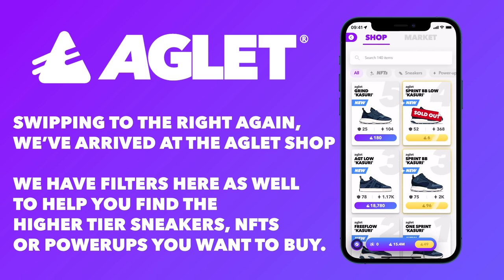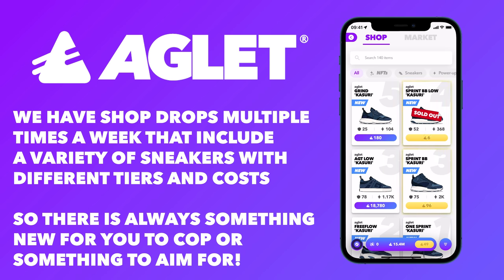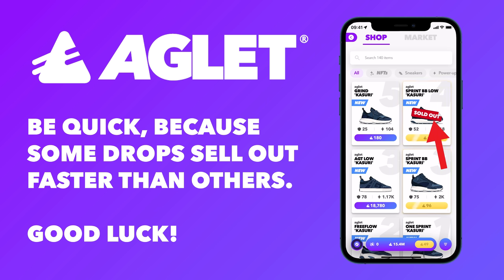Swiping to the right again, we have arrived at the Aglet shop. We have filters here as well to help you find the higher tier sneakers, NFTs, or power-ups you want to buy. We have shop drops multiple times a week that include a variety of sneakers with different tiers and costs, so there is always something new for you to cop or something to aim for. Turn on your in-game notifications to be alerted when new items hit the shop. Be quick because some drops sell out faster than others, so good luck.